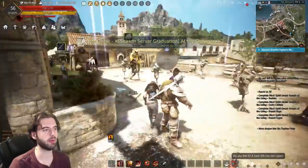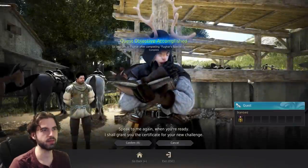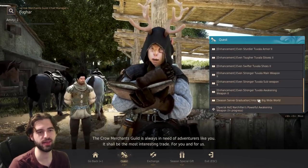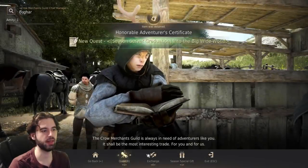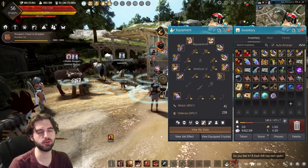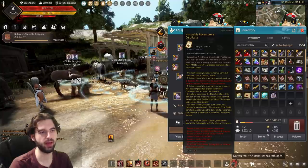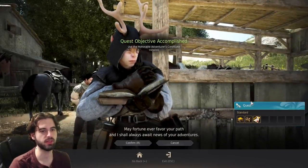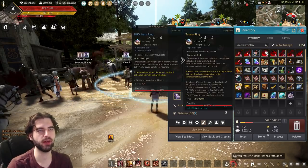Go walk around the corner and talk to Fugar again. Click on the chat option — 'Complete Fugar's timepiece.' Then click on the quest option once again with Fugar and hit 'Server graduation into the big wide world.' Accept that questline. You then need to use the honorable certificate in your inventory. Click on it, hit yes when the pop-up appears, and that'll complete the quest. Go ahead and talk to Fugar once again and that is it — congratulations, your season character is now graduated.